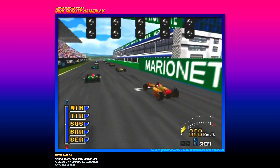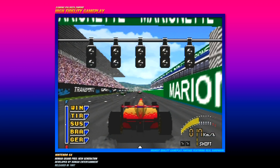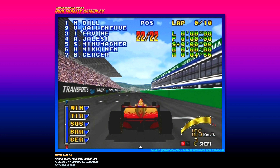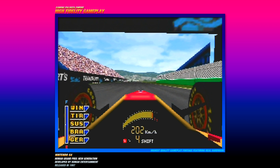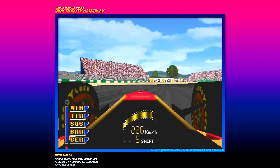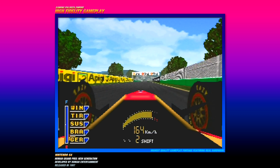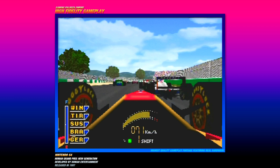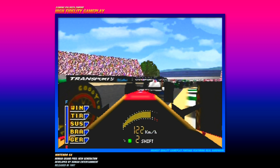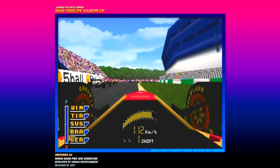Semi-automatic — what does that mean? Okay, let's play. We're gonna play Human Grand Prix: The New Generation. Let's set the game right here — get all that off the screen. Yeah, look at that, that's actually pretty cool. Oh my god, this is like the closest thing to Gran Turismo that you can actually get on the Nintendo 64.